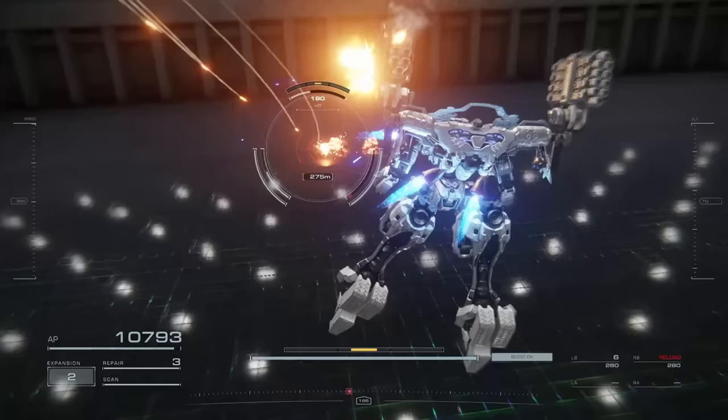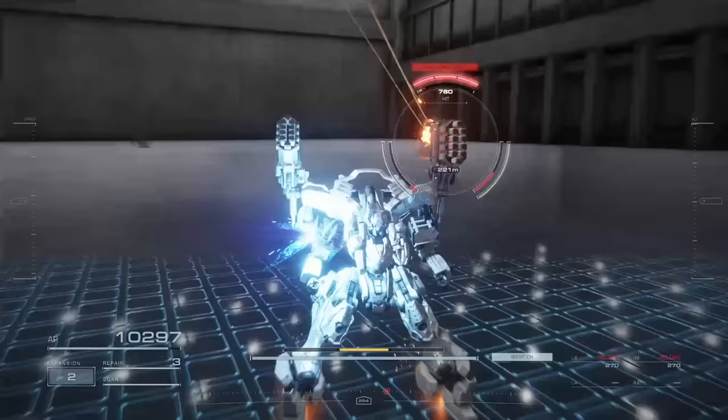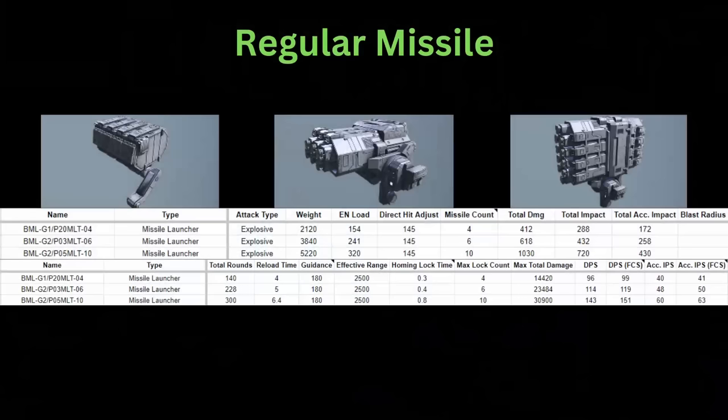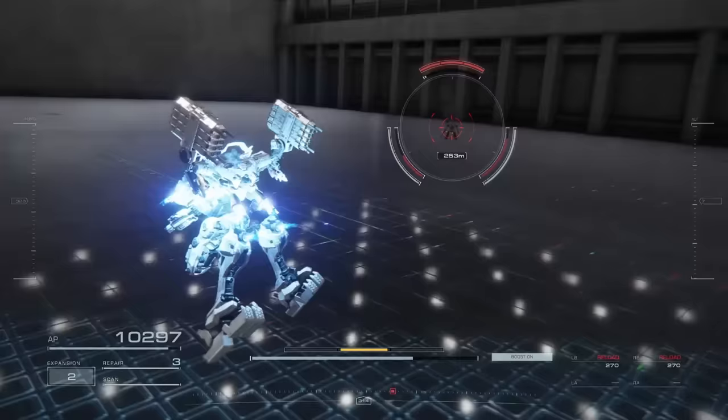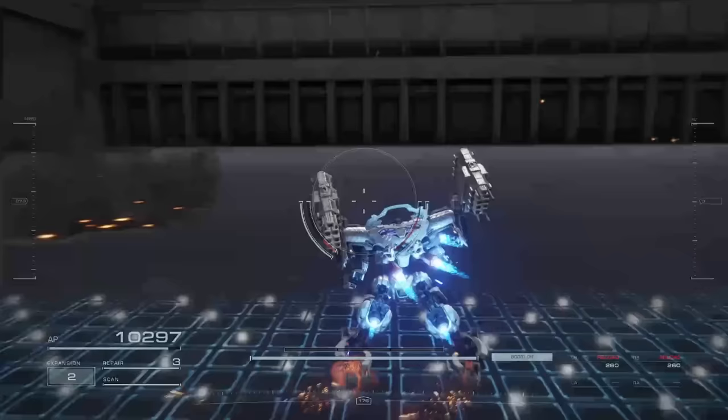An important thing to keep in mind is that the 10-missile launcher's reload time starts only after the final missile is sent off. This means you should scale back the DPS and accumulated impact in your mind, as these numbers only take into account the reload time and lock on time. Due to the long firing sequence, there is more time in between firing the 10-missile launcher than the 4 or the 6, so they actually have a relatively similar DPS and accumulated impact.